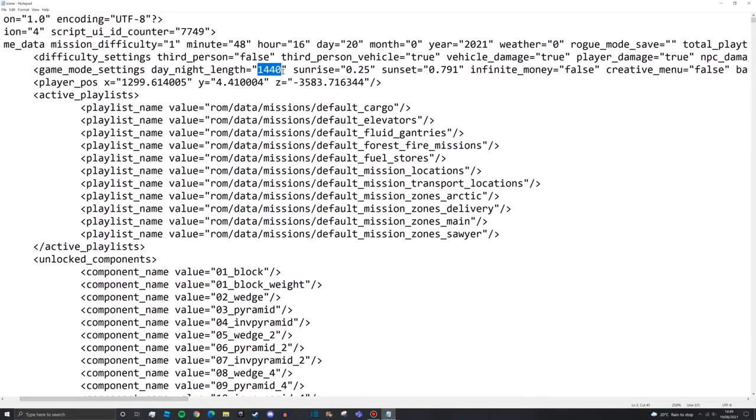The day night length is a very interesting number. If you want five minutes, that's 300 seconds; 15 minutes is 900 seconds - these are in seconds. The one I like most is 86,400, which is the number of seconds in a real life day. That makes for much better gameplay, especially since you can sleep, so it won't always be night.